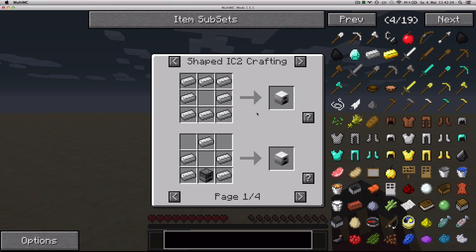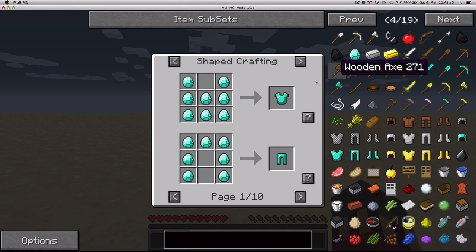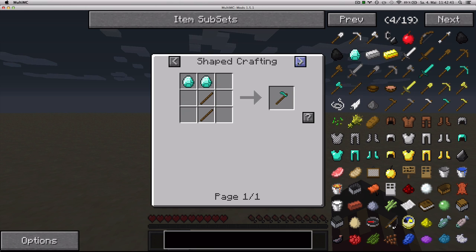Alternatively, you can use the U key on an item and it'll have the same effect as right-clicking it. So I'll just hover over a diamond and press U, and there you have it. Of course, you can then left-click or right-click on the results, and it'll also tell you how to make them.